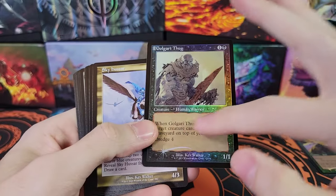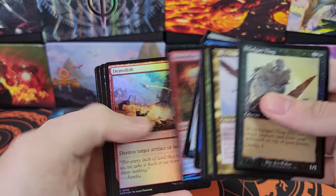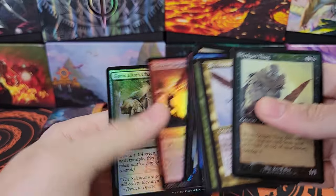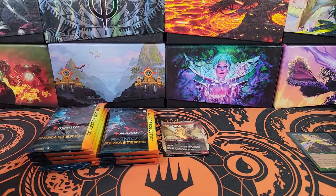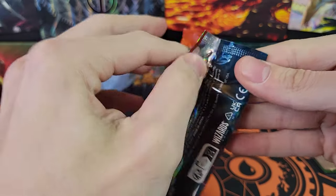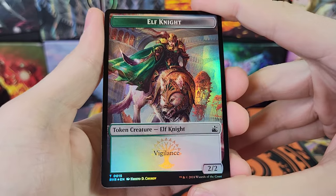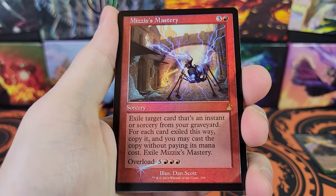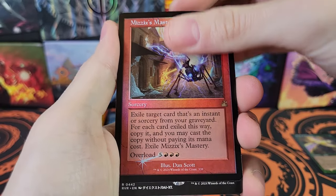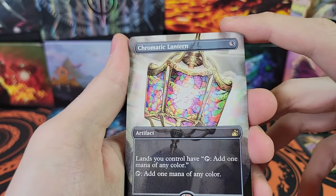Golgari Thug. I think this slot can be like a wild card slot. Just going through the back of the pack relatively quickly. Let's put all the bulk in the same pile. Anyways, what I was getting at was that it looks like they reduced print run a little bit. I think there was over 300,000 box pack equivalents with Brothers War, so there are fewer packs that they printed. Chromatic Lantern — very nice.